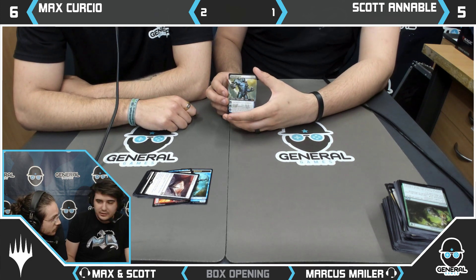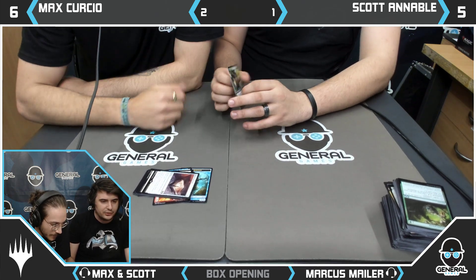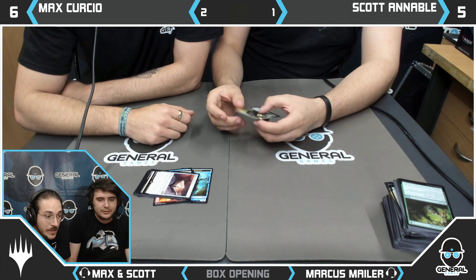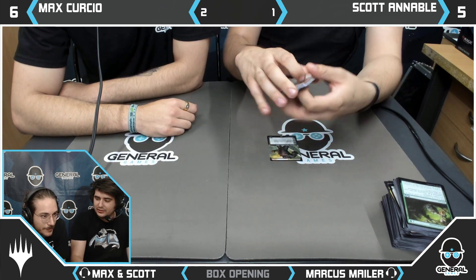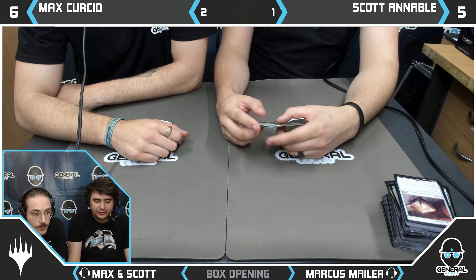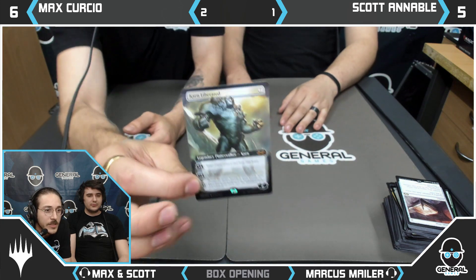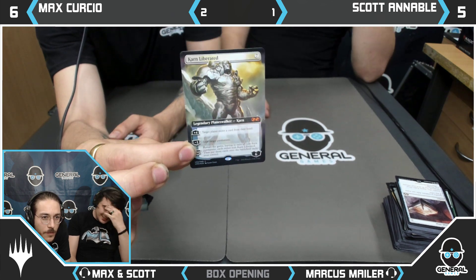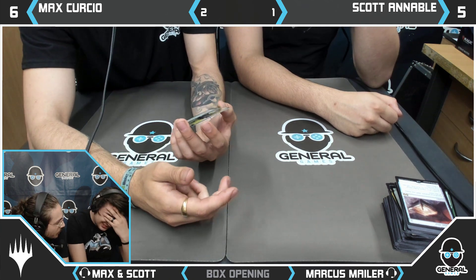Friday the 7th of December — right now you can come into General Games and get your boxes and boosters of Ultimate Masters. We're going to upload this tonight and the first person to message the store asking for Karn Liberated gets it tomorrow. Man, now I'm going to need a Liliana, a Tarmacoyf, a Raging Ravine, Creeping Tar Pit, Tasigur, Geomancer.